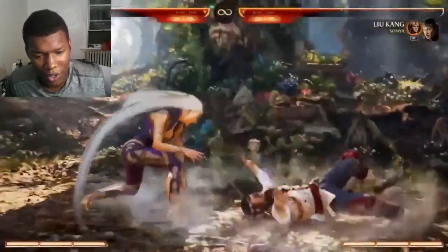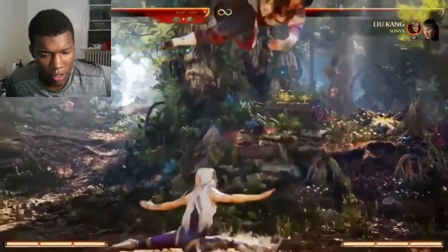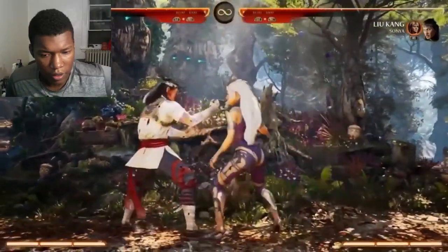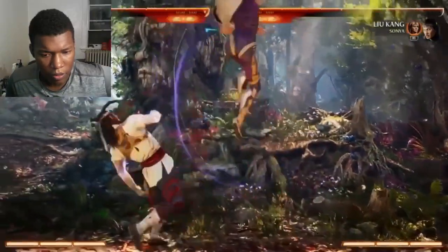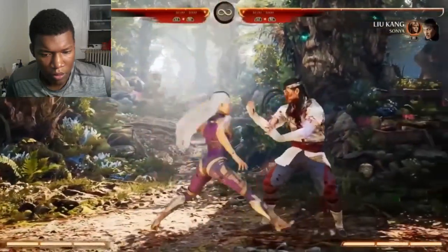I like how cheesy every character is. Go for this pool low, or one of her block strings. Another normal is back two, which is a move overhead — you can combo into it, or you can do back two by itself and actually be airborne.